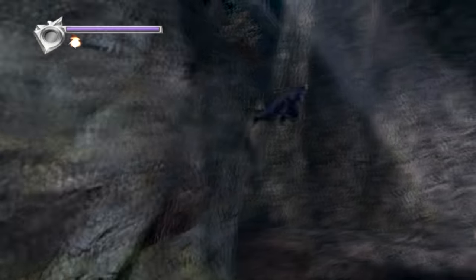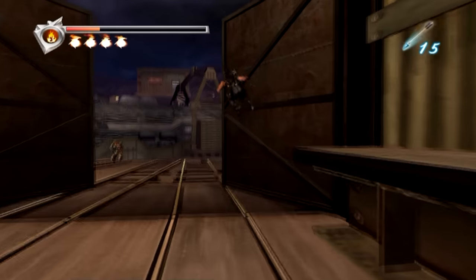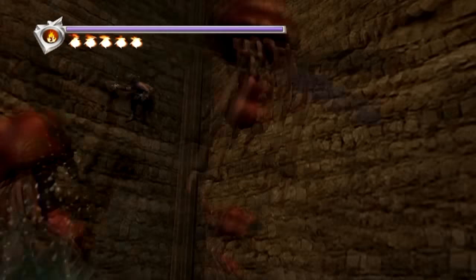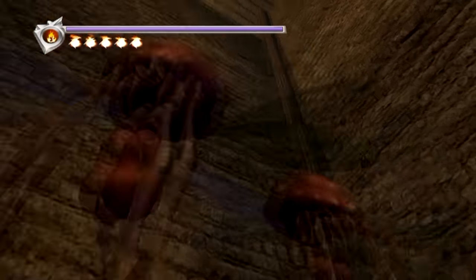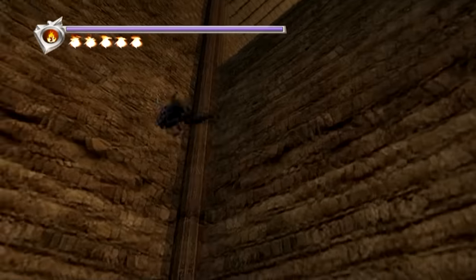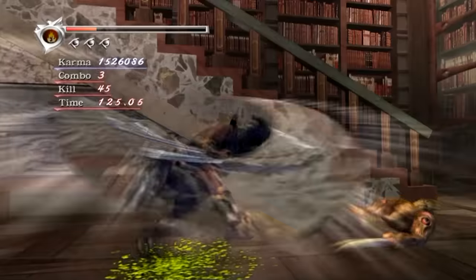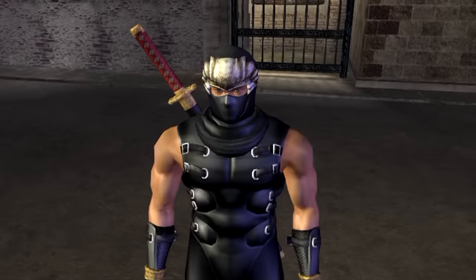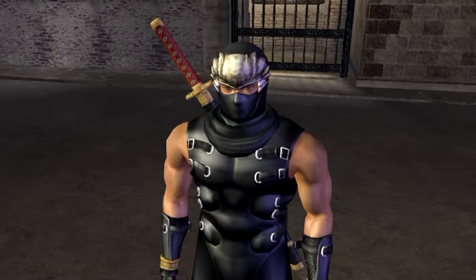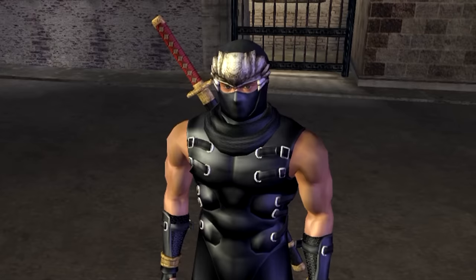The animation on the wall running is so slick and smooth that even though it would be impossible, you almost believe that a person at the peak of all physical ability could pull it off. This describes Ryu's movement in a nutshell — it's outlandish, impossible, but executed with such confidence and grace that you see him more as a human being at the height of discipline and technical prowess, rather than just some kind of superhero.